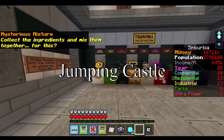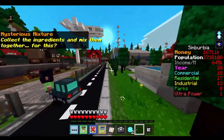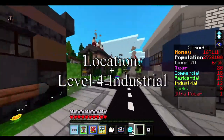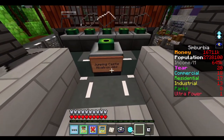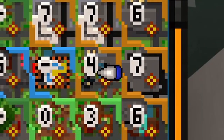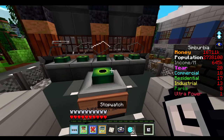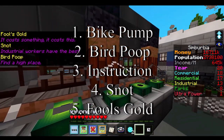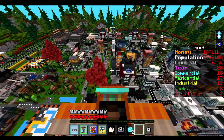We're gonna try to get the jumping castle inside of Cymburbia. This is the advisor's town hall and we've got a level four industrial. Here are all the requirements for the jumping castle — to build this you're gonna need a level four industrial. If it's surrounded by things that will make it grow, you'll also need a stopwatch, fool's gold, snot, bird poop, instructions, and an air pump.